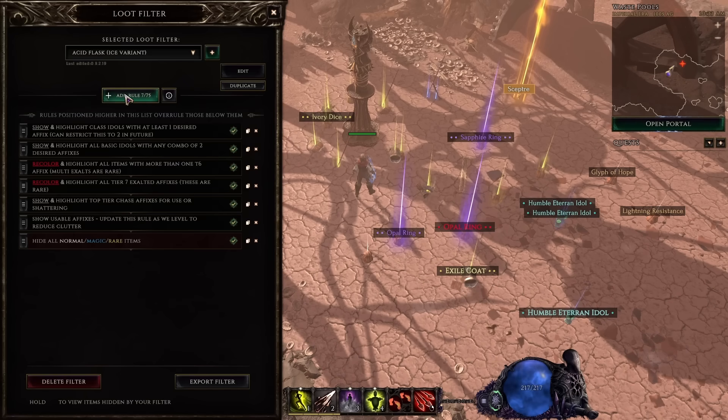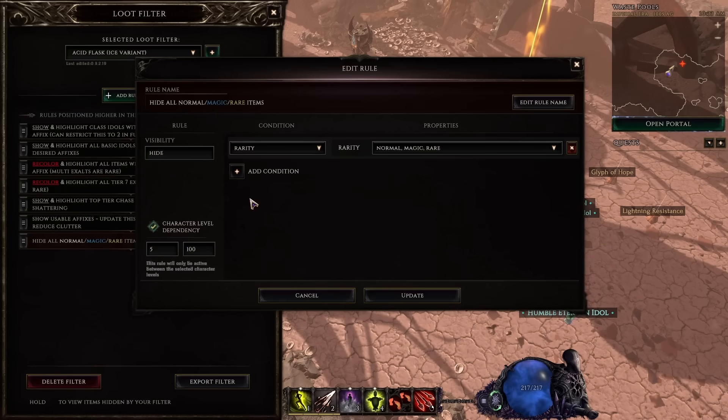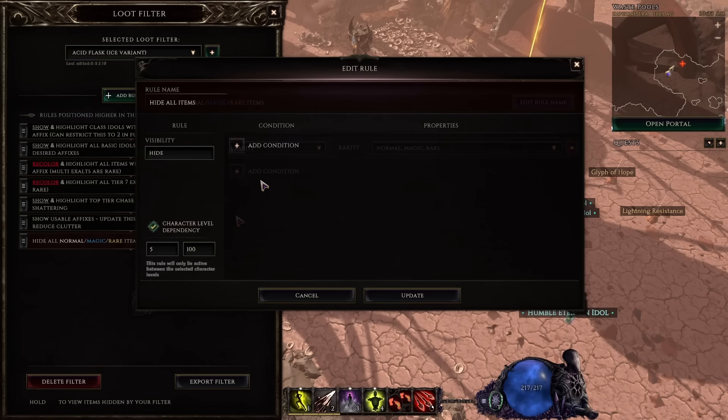To add a new rule, click the plus button, and that'll create an empty rule that we can then modify. The very first rule — which goes right down the bottom — will be to hide normal, magic, and rare items. Some people like to hide everything, but that does leave a little bit more room for error. If you're just starting out, I suggest just sticking with normal, magic, and rare items, and we'll build from there.